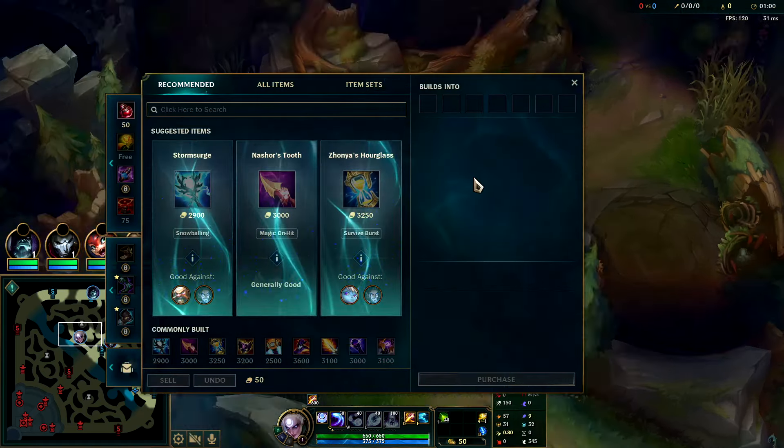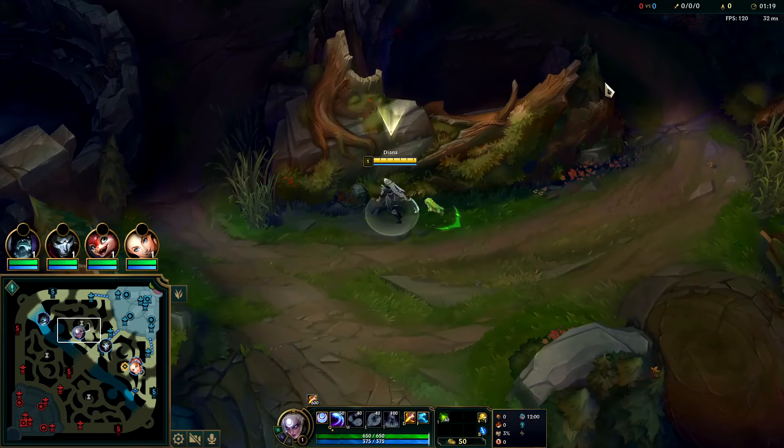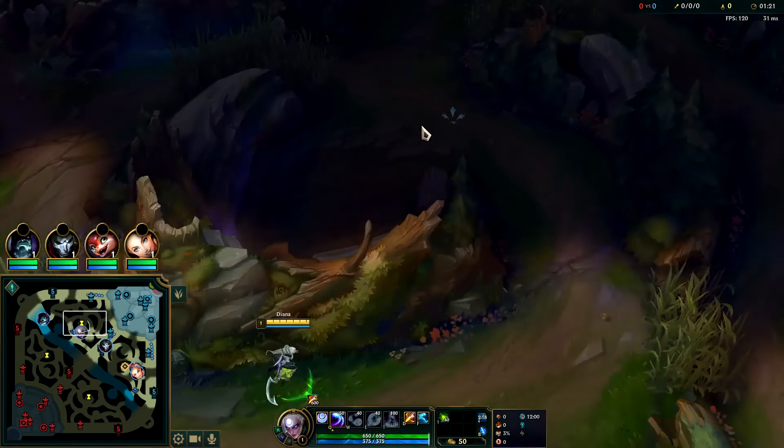For your build, typically the green jungle item is best, and then you'll often end up going Lucid's or Sorcerer's Shoes. Our actual item build is a 59% win rate build — pretty good for Diana considering she's not widely viewed as high tier at the moment. You want to go Nashor's Tooth to solo dragons and shred people down, then second item Lich Bane into Rabadon's, picking up a Dark Seal along the way.